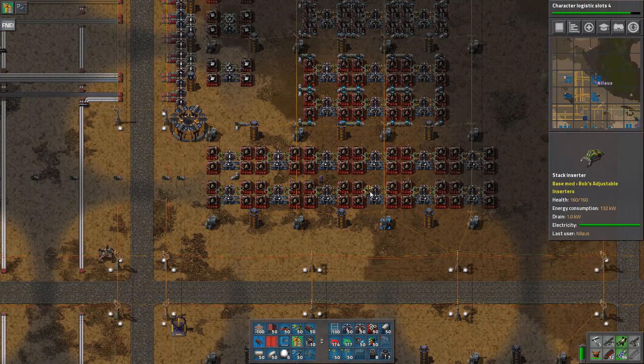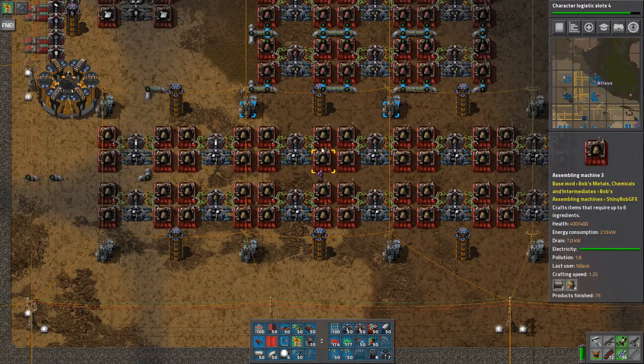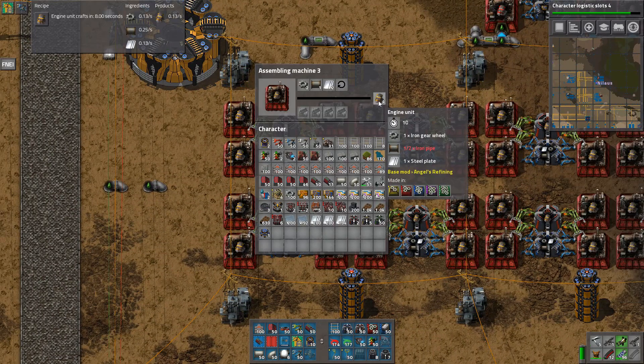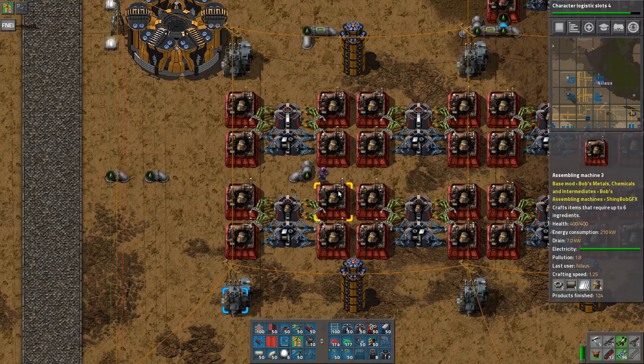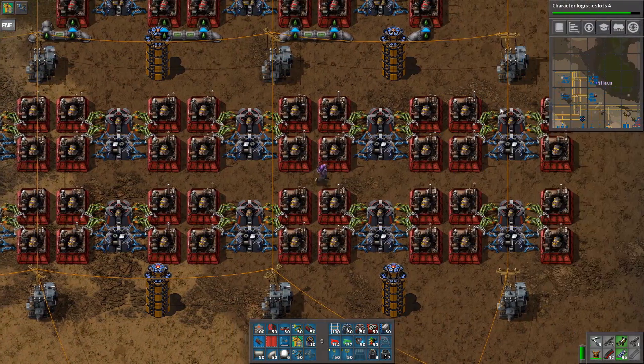I built quite a few of these for the normal engines because these take 10 seconds. What I'm looking at here is: this takes 10 seconds, so there are four per 10 seconds, and it's creating 1.25. So basically every 10 seconds I create five of them. That means each one of these creates one every 2 seconds, so this one creates one per second — two, three, four, five, six per second.